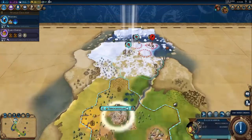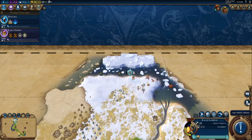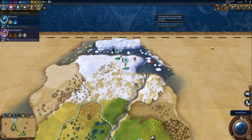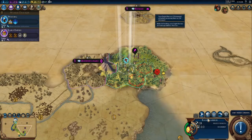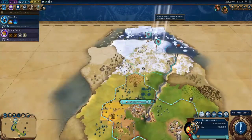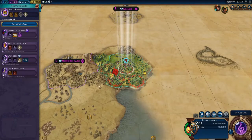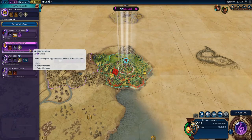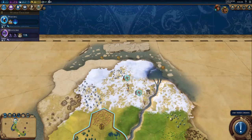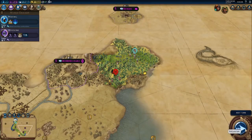We'll also try to erase these barbarians from existence — they've been very involved. Now that we've taken out the barbarians, we're going to move our units back to our capital. Pretty soon we're going to be able to quickly churn out Settlers from Tenochtitlan, our capital city of the Aztec Empire.